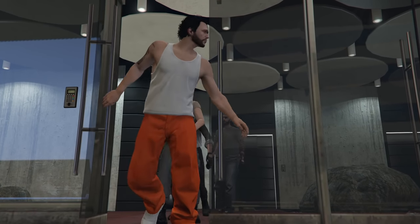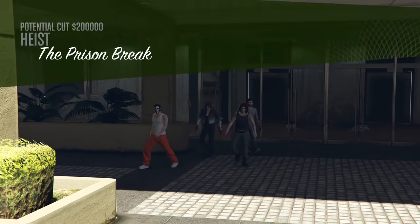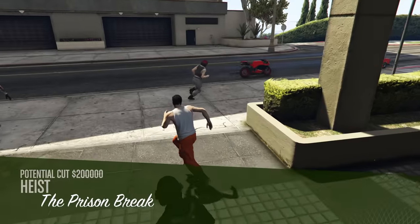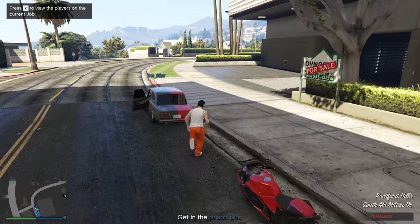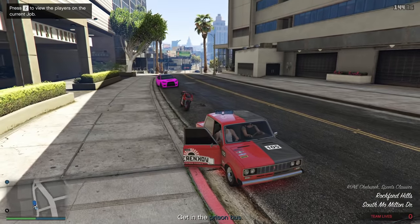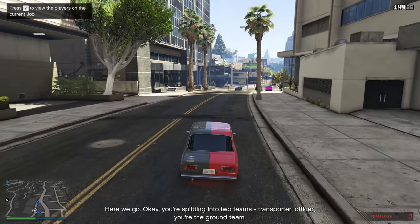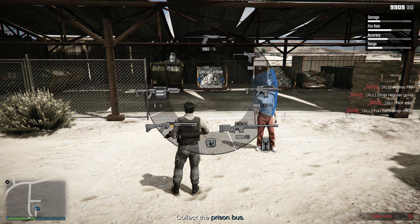And so we arrive at the Prison Break finale. There's a total of four roles inside of this finale, two of which are super similar to each other and are going to the same place — which is the prisoner and the prison officer. We're starting off with the prisoner role, and we're going to be making our way to the prison bus and then the prison. As the prison officer, what you want to do before you make your way to the prison is drop a weapon as well as some ammo for the prisoner.